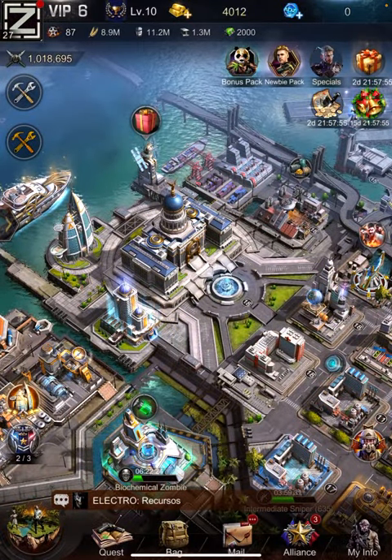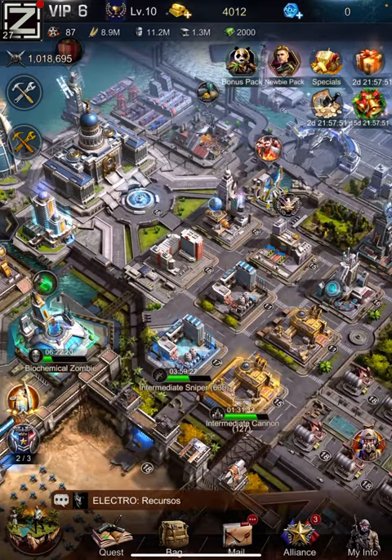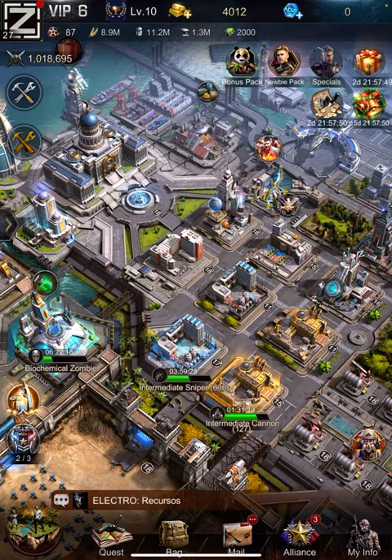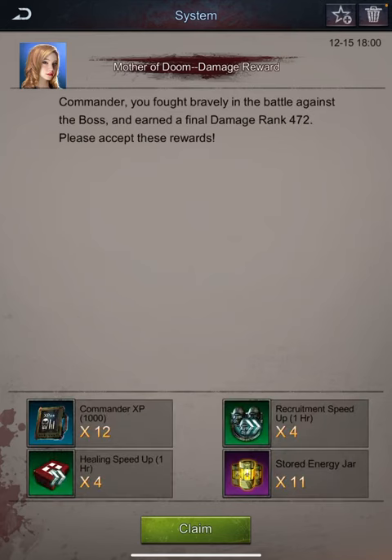Okay, I want to show you guys something. If you do Mother of Doom or Doom and Grip, you can go the next day into the inbox and you get this stored energy jar.